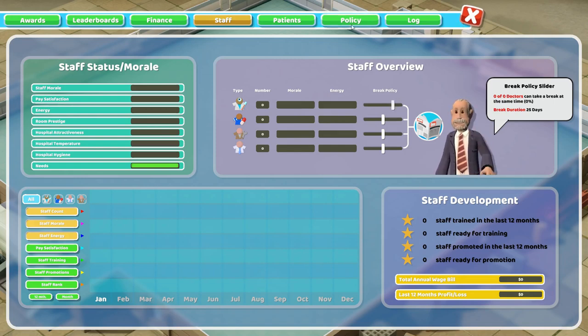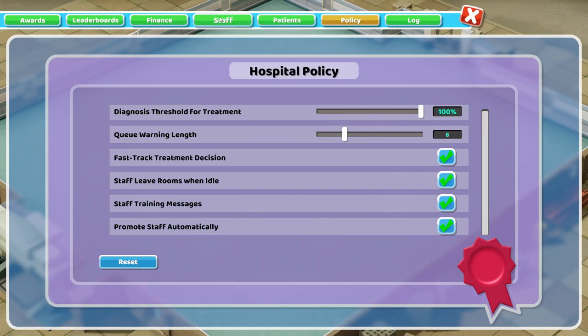So those are all of the different policies at your disposal. It's not a bad idea to come in at the beginning of any given level and set them the way you like them. The only one you really need to come back to toggle is the diagnosis threshold, based on the current state of your hospital. I hope you found this useful — please share it with a friend if you know anyone having trouble or struggling with the game. Let me know if there are any other topics you'd like covered. This has been Pinstar signing out. See ya!